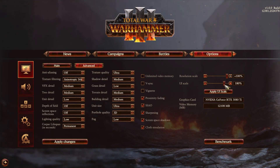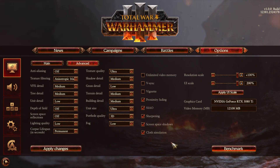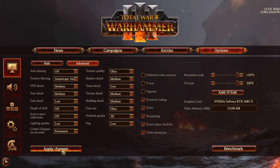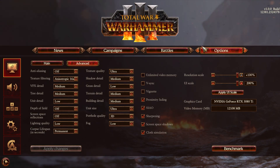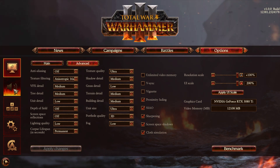If you change UI scale, make sure to apply it as it changes this menu as well. Graphics card and video memory is just for your reference. Finally, you have a benchmark option in the bottom right, which we can click after applying changes — that's rather important just to see how things go. You can enable an FPS overlay through Steam or through third-party applications to see what you're getting while going through the benchmark. But before we do that, let's run through the rest of these tabs.